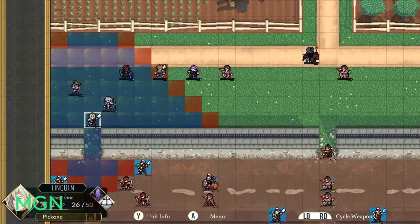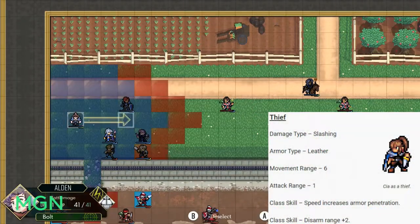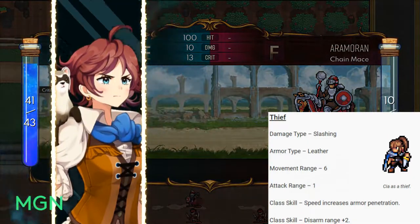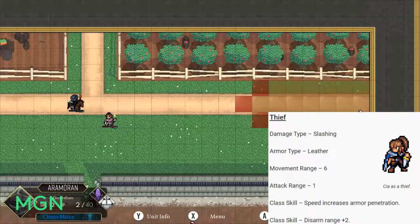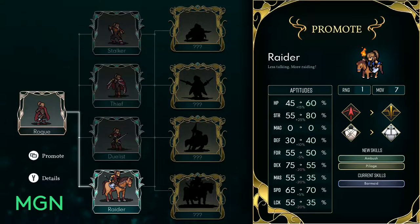The next option for level 10 promotions is Thief. Your damage type will change to Slashing, your armor type will remain Leather, you'll get a boost up to 6 movement range, and your attack range will still be 1. The first class skill for Thief is that their speed increases their armor penetration — as their speed skill goes up, you get through armor easier. The second is that they get an extra 2 on their disarm range, so they don't have to be on top of enemies to disarm them.